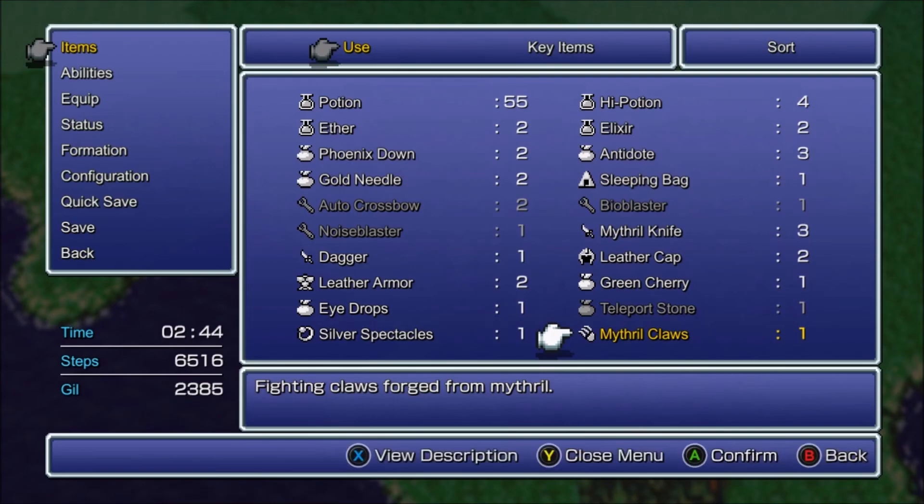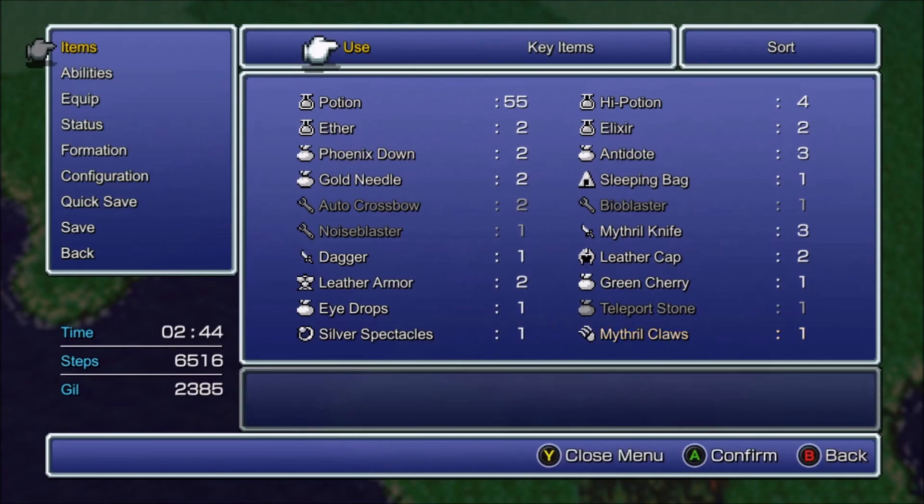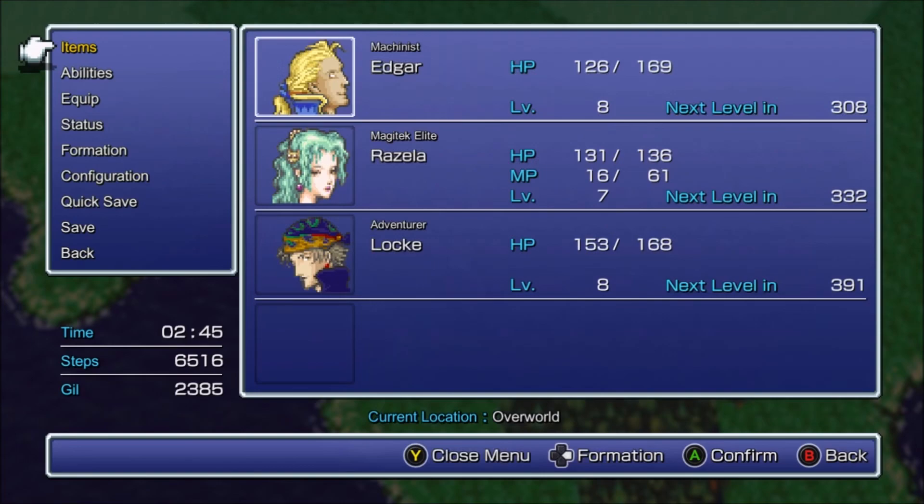I was fighting Balmoldars over and over again and I managed to get a Mythril Claw. 12% of the time the Balmoldars will have a Mythril Claw and you can steal it from them. It took me about 15 battles to finally get one. Most of the time you steal potions from them. You can just steal the item and then run.